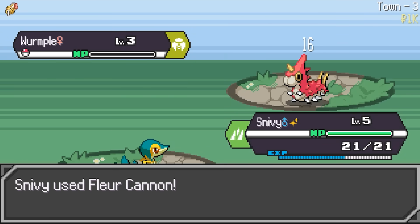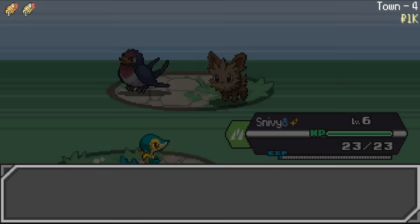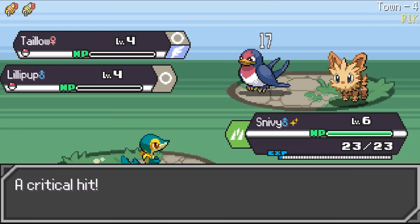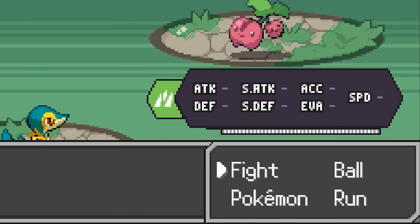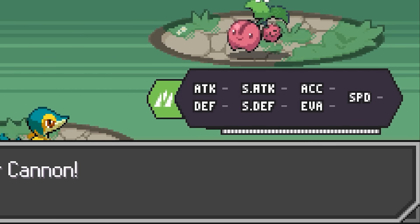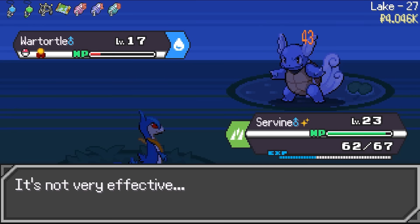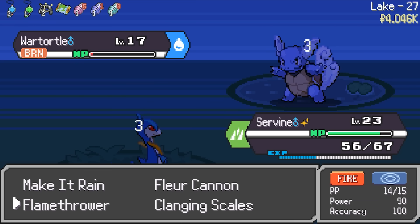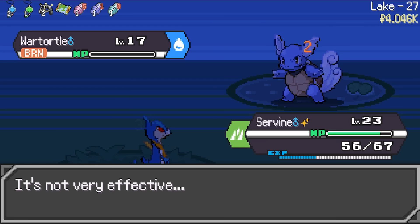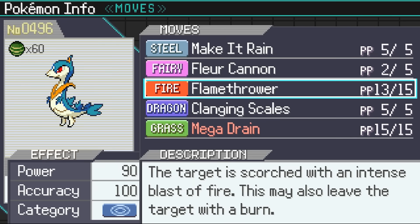If you guys do want to see an Ironmon run where we just use one specific Pokemon to beat classic, definitely leave it in the comments below with some suggestions. Allow me to demonstrate the ability of Contrary. We have a fairy move here called Fleur Cannon, which lowers the user's special attack by two stages each time it's used. However, thanks to Contrary, our special attack increases by two stages instead. What if I told you that Snivy has three other moves that do something similar, and that these stat buffs actually carry on to the next floors?